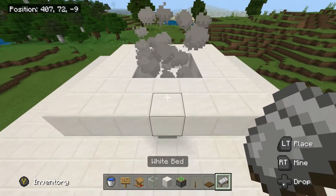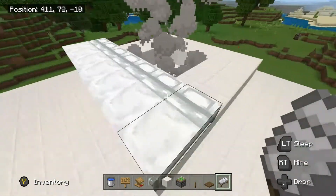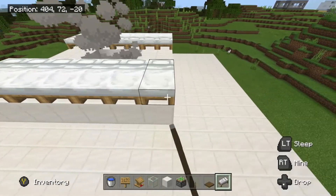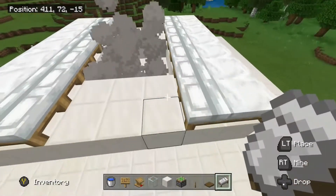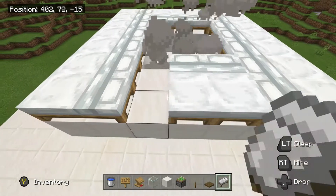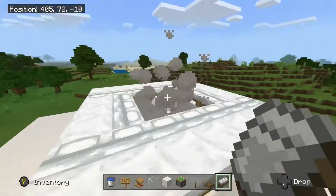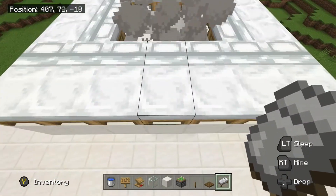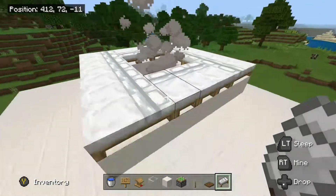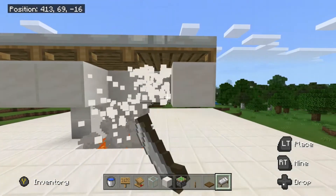Now we've got our beds. Go one, two, three, four, five, six, seven — repeat this on the other side, and then three on the sides. When you place your first bed, go for the middle one first, then go around the rest. The first bed becomes the center of your village, so try to put it in the middle rather than on a corner. Then go around the edge and remove the temporary blocks.